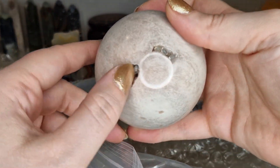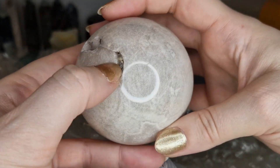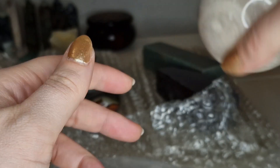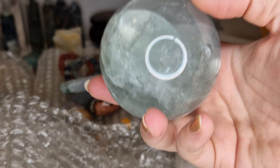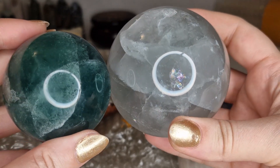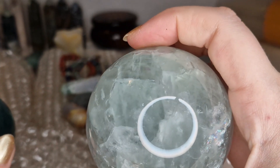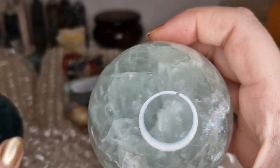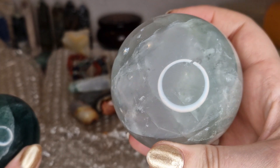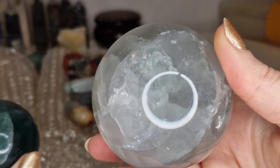Here we have another sphere. Another one — this is more light and it's bigger than the one I got before. I think it's fluorite. It's beautiful with a lot of rainbow in it — oh, it's adorable. This is different from the others that I have.